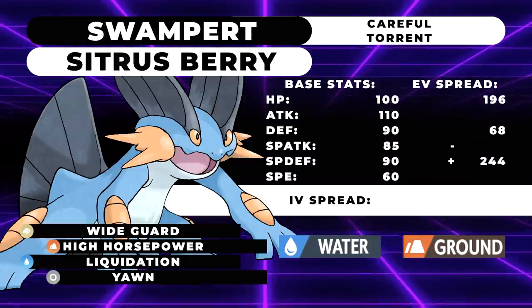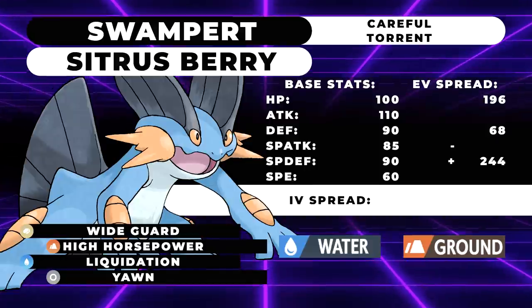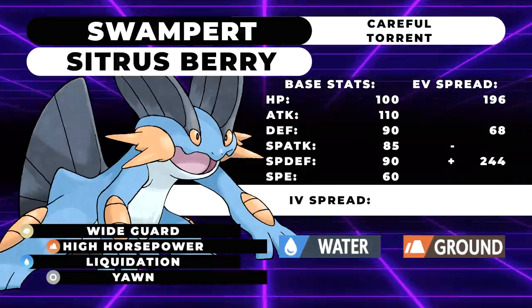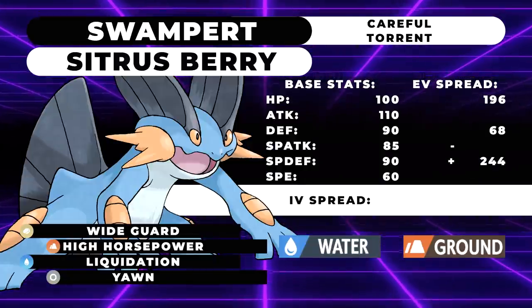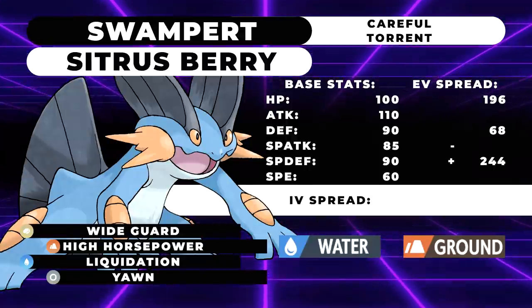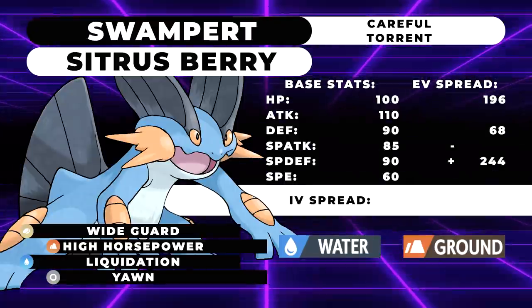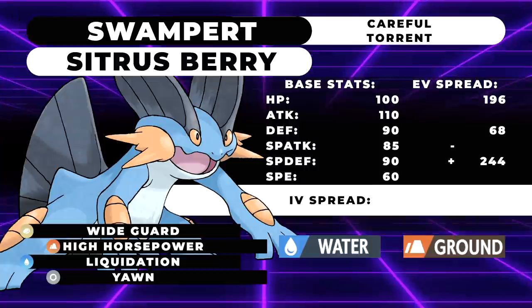What this moveset is able to do is block some pretty powerful hits in the metagame, like Water Spout from Kyogre, like Electroweb from Regieleki — not that Swampert itself cares about the Electroweb, but blocking that move is really important. You can also block Icy Winds or plus two Dazzling Gleams from Xerneas. Speaking of Xerneas, this thing is actually able to tank a plus two Moonblast from Xerneas, which is pretty easy considering it has better bulk than Incineroar, and we know Incineroar is able to do that.